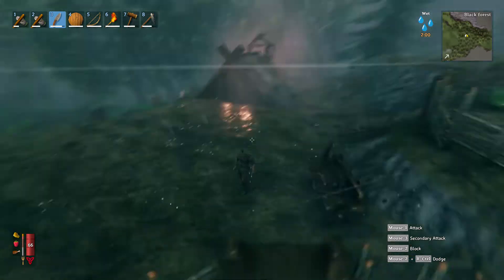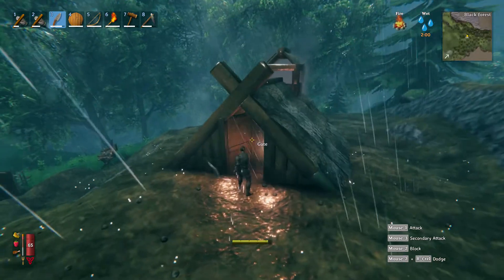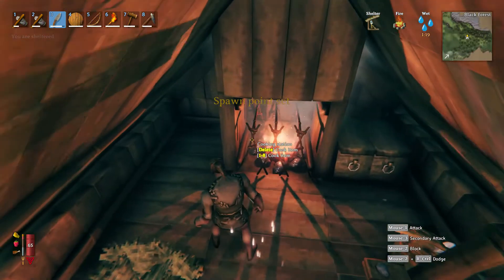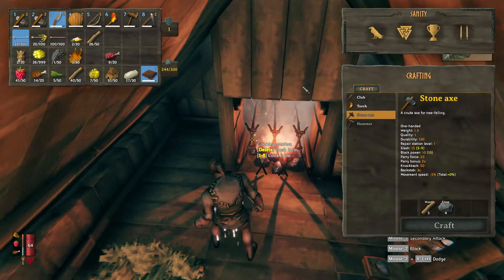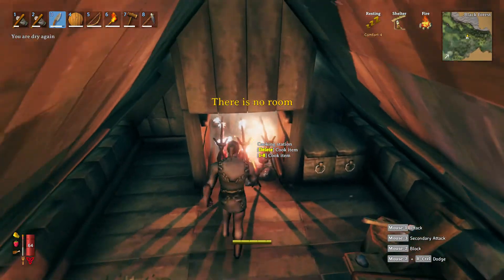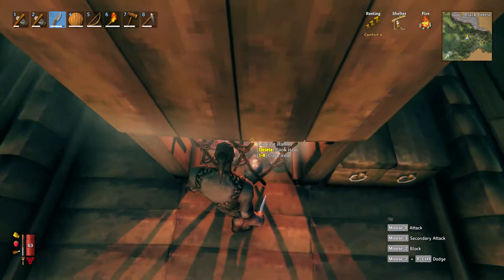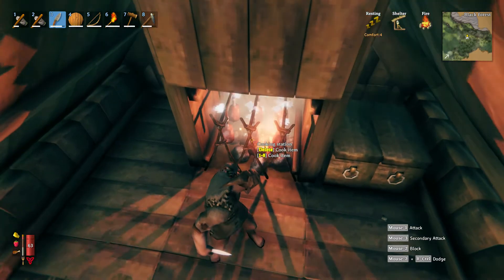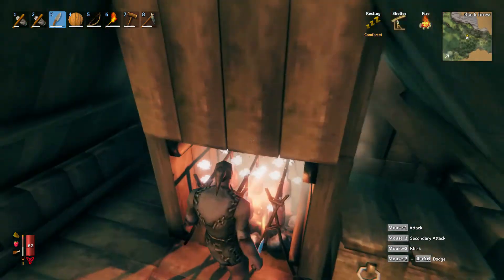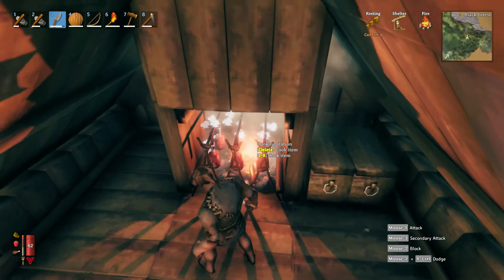Welcome back to another episode of Valheim where it's 100% on camera — if you didn't see it, it didn't happen. Let's reset our spawn point and cook up some of this tasty food. I love how I have these set up — I can run right up to them. As long as the cooking station is off the edge of the fire, you can run up and pick them all up without getting burnt by the fire. I like it a lot.